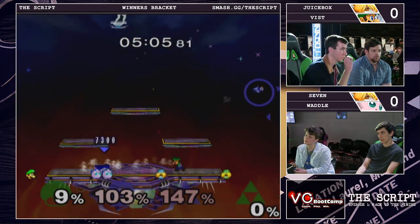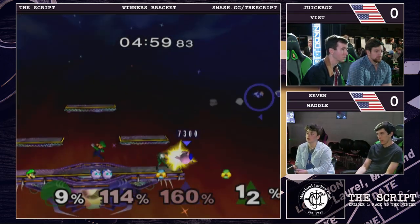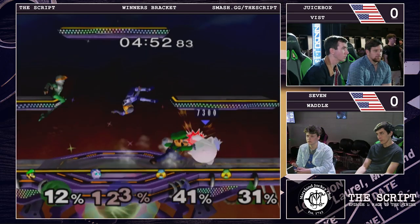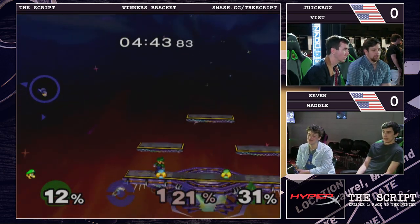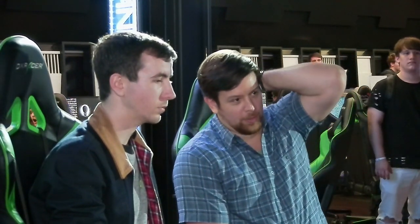That's when things get really bad — you don't want to be sandwiched between them when you have both teammates sandwiched between the opponents. Usually in this situation when it's three stocks at high percent versus the opponents' two stocks at low percent, if you're gonna make a comeback you have to do it early. Wow, lots of team combos. Vist and Juicebox are very good at the conveyor belt combos — you hit them with a strong horizontal semi-spike type move, then hit them with another one, and before you know it they're way off the stage, then get another combo started or complete an edge guard really consistently.